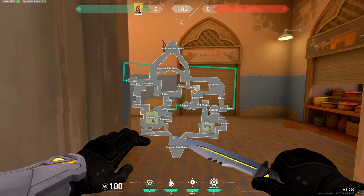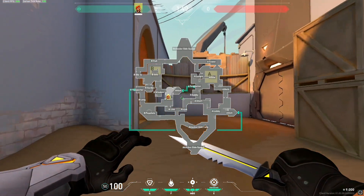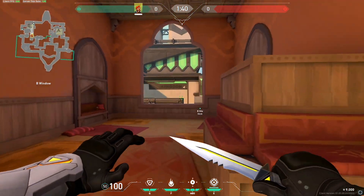If you play Omen on Bind, the only really viable site is B site because you can only get like an elbow smoke and then your CT smoke will be late. So on Bind you want to play Brim.